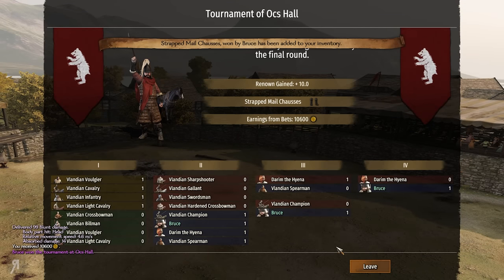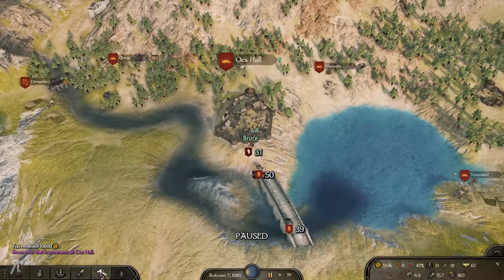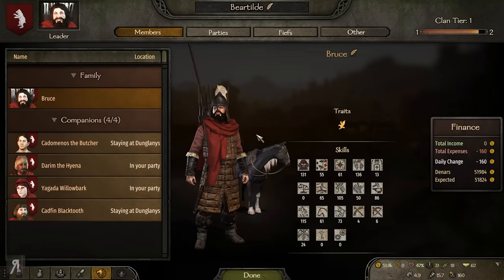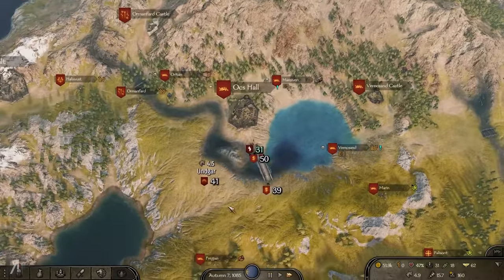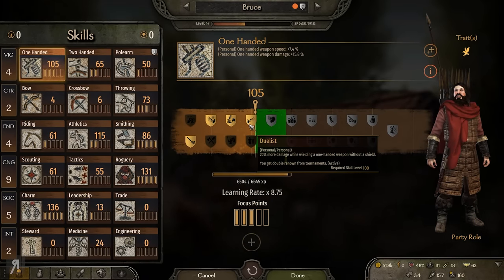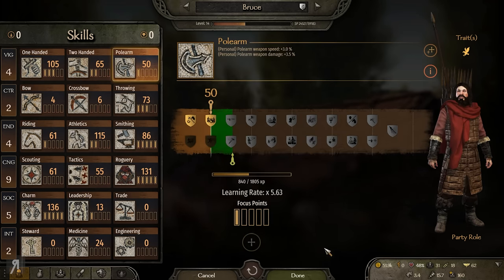We're going to try to make some good money here. I have 10 renown coming in, though I should have gotten 20 renown because I took a perk that should double it — I actually think it did give me 20, it just didn't show me that clearly. We only need to do two more tournaments if it's not working. As you can see, I just took the perk that gives double renown from tournaments, so I was hoping to capitalize on that.